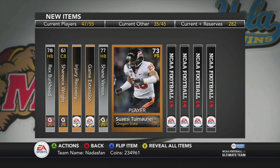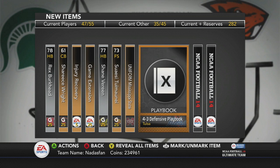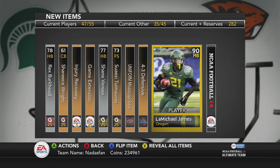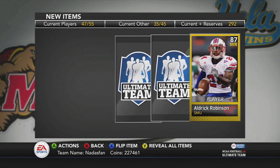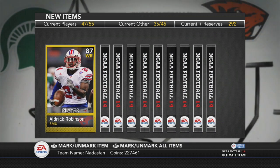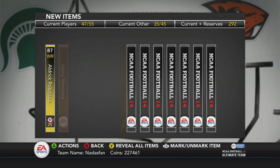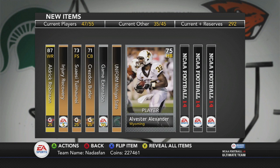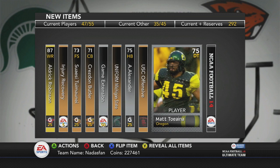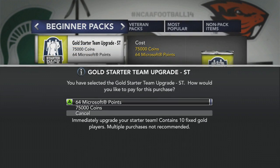What do we have in this pack? More game extensions. Shane Vereen. A lot of people who will not play for me. Michael James at 90 overall — that's not a bad card. Maybe we can get something for that, though he probably doesn't go for very much. Aldrich Robinson — he was a free agent I signed in my John Cena owner mode in Madden 25. And a Herbie Husker collectible.